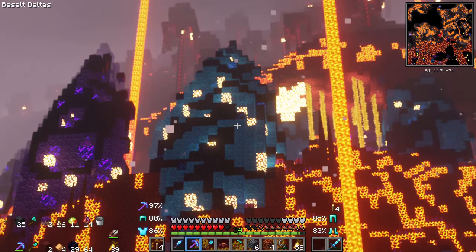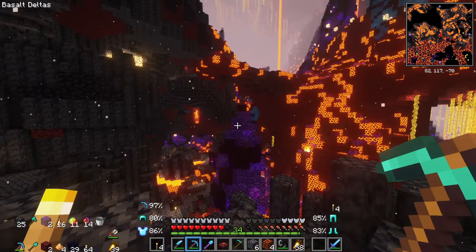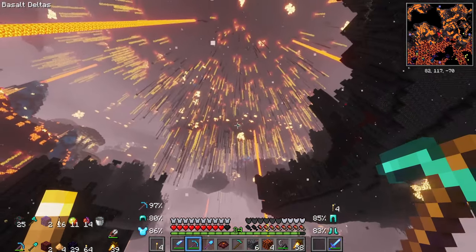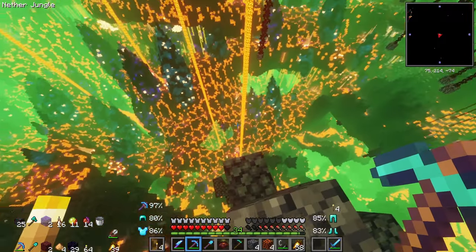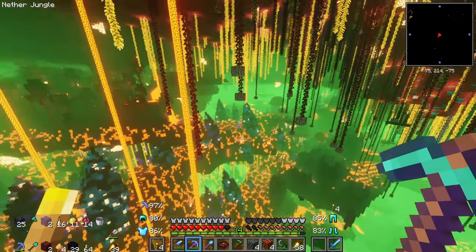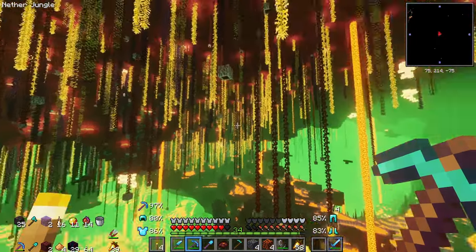Look at this tree over here - that's like a crimson wart tree. We got the obsidian glass all over. This is absolutely insane. The basalt delta is crazy cool in itself, and then you look up and it's just crazy, man. I towered up as high as I could. This stuff is wild up here. The Nether just keeps getting more crazier the higher you go up. Look at all this stuff - this is absolutely insane.